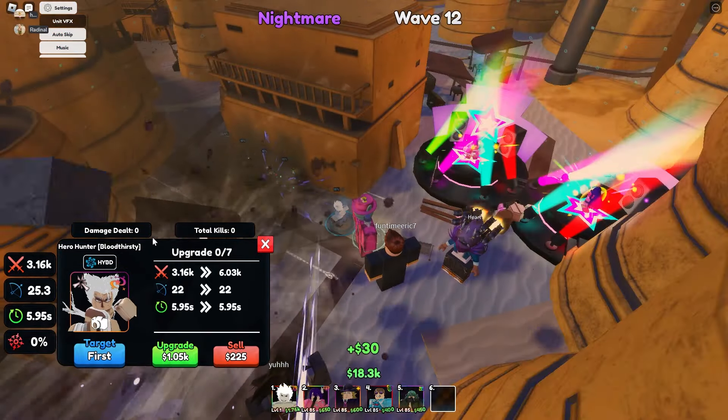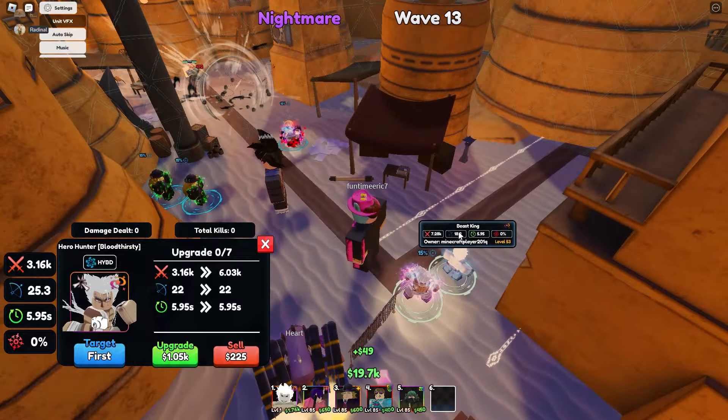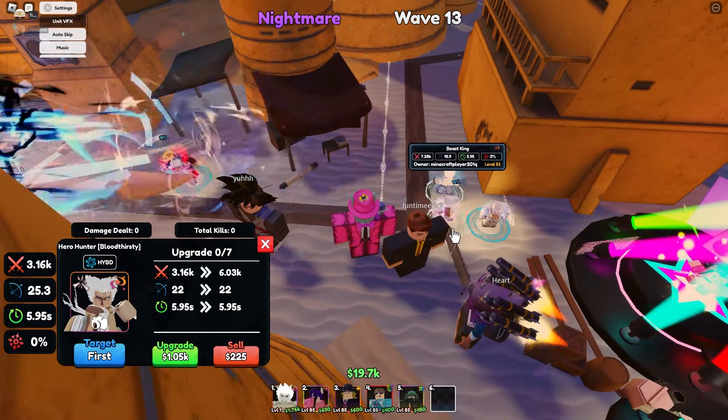Let's take a look at the base stats on placement. He does have the Cosmic Trait, but he does have the Cripple passive. He's Hybrid on placement, line AoE, and there's a lot going on. Get rid of your Baldies and your Tsukunas. He has a line AoE, Cosmic Trait, doing 3.16k every 5.95 seconds, 22 range. And he has the Cripple passive, Hybrid on placement. Pretty good.